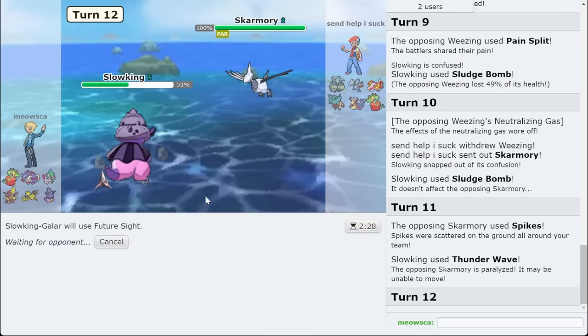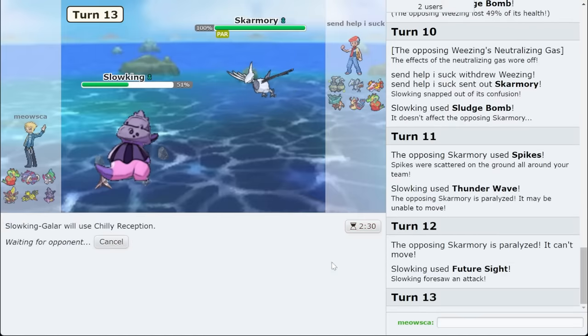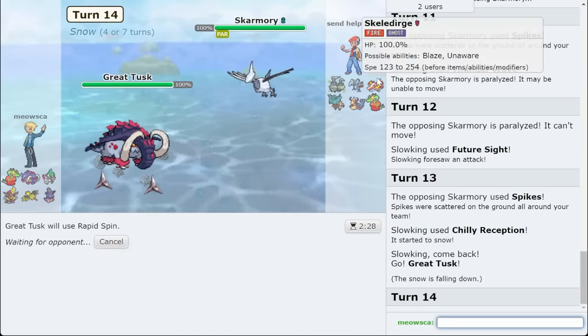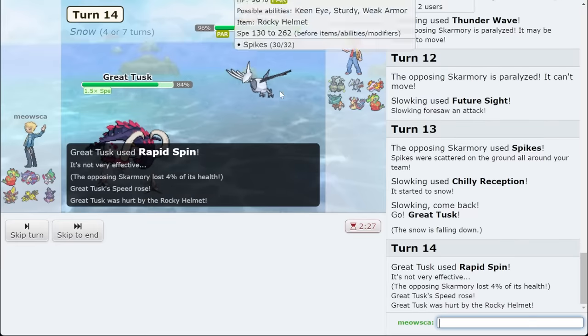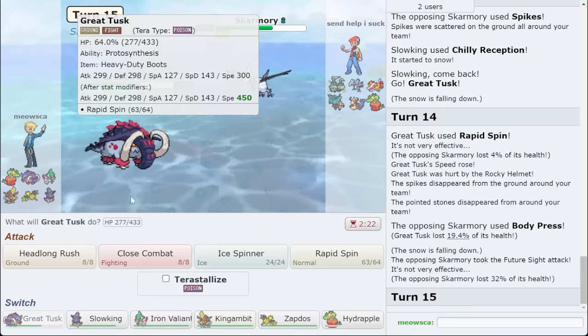They get fully paralyzed there — let's go for a Future Sight as well in the next turn, just to get as much chip. A little Chilly Reception now. I always click Rapid Spin here because I have a Future Sight lined up — if Skeleturge takes it, I'm in a good spot. The second Skeleturge Teras, I'm good too. Rocky Helmet, Body Press set. They're going to take a Future Sight right there too.